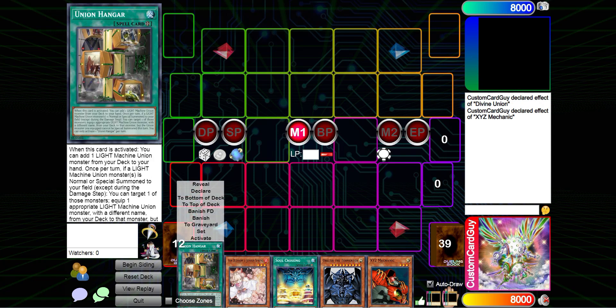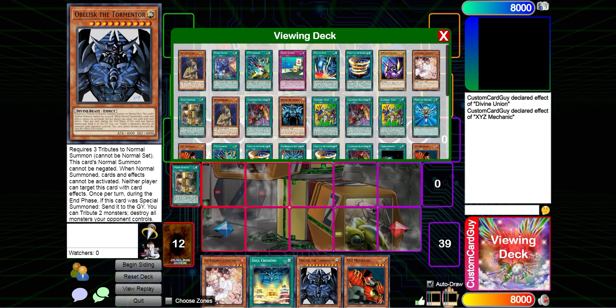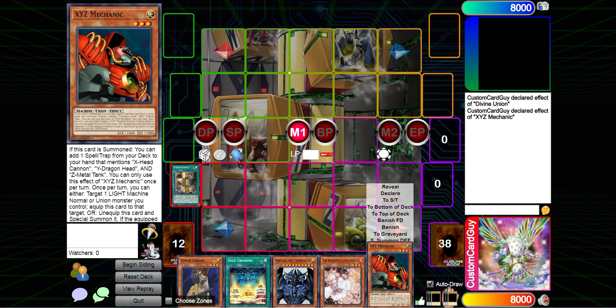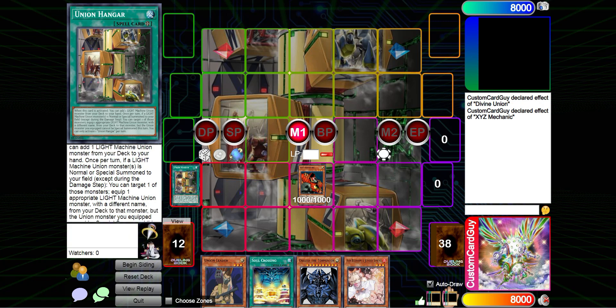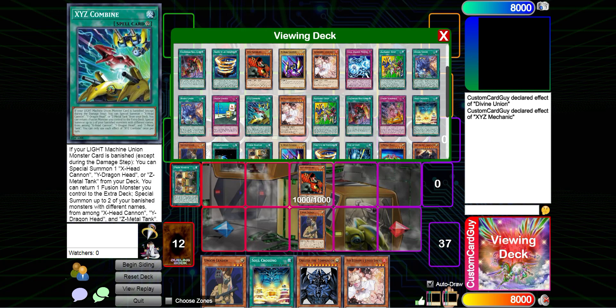Going with this randomized hand, we start off with Union Hanger — activate that to search out a Light Machine Union monster from deck to hand. We'll grab Union Leader. This deck combines the Egyptian God card showcase from yesterday as well as the XYZ Dragon Cannon showcase from a few months back. We're going to normal summon XYZ Mechanon, activate its effect on summon to add a spell or trap from deck to hand that mentions X-Head Cannon, Y-Dragon Head, and Z-Metal Tank. Union Hanger also triggers, equipping an appropriate Light Machine Union monster with a different name from deck to XYZ Mechanon. We'll equip XYZ Mechanon with Union Leader.